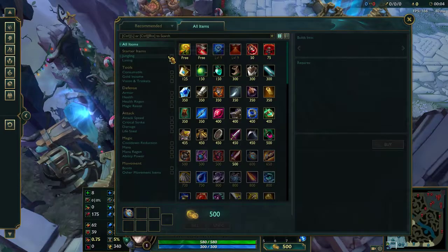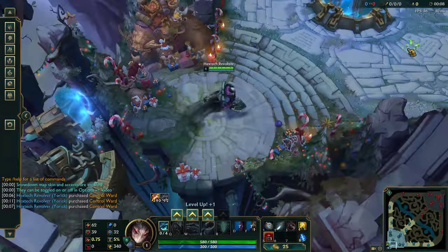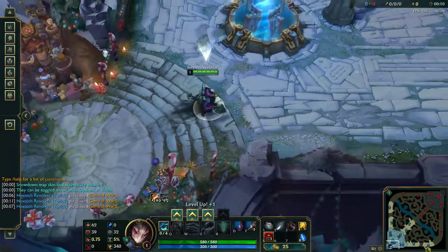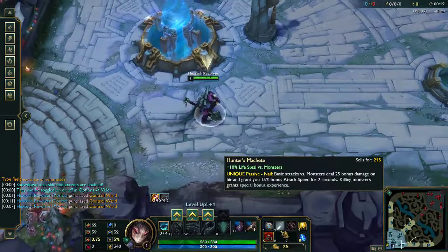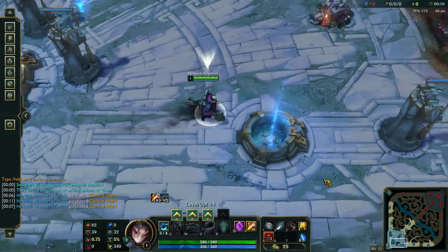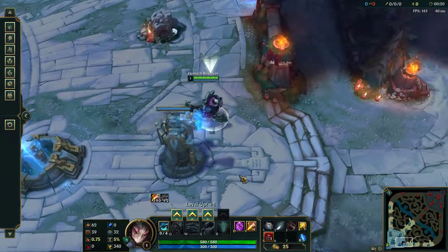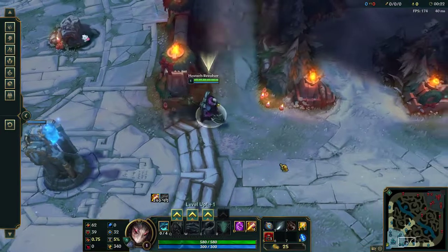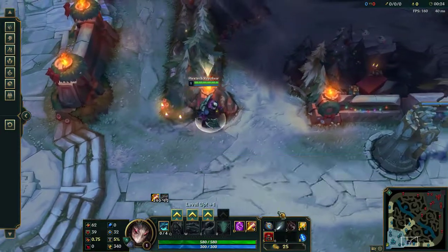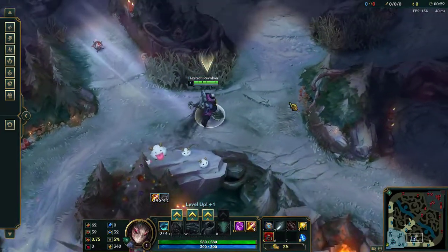Hey, what's up guys? This is HextechRevolver here. I'm going to be showing you this brand new jungle path that I came up with. What we're going to be starting is machete, one health potion, and one control ward. I'm going to show you why in a moment. This is a really, really good path — you can actually get Skirmisher's Blade at three minutes using this method, and I'm going to be showing you exactly the strategy behind it.